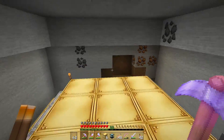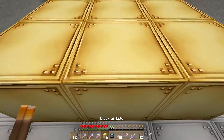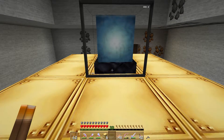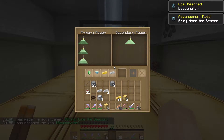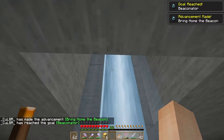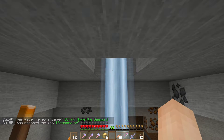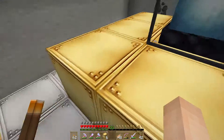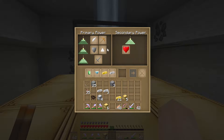I wanted to not make a small one — I wanted to go all the way. So here we go. We're going to place down the beacon and we should be able to interact with the interface now. There it goes — it's already a beacon! We got 'Bring Home the Beacon' and the 'Beaconator' achievement — I think you get that for making the full tier beacon.